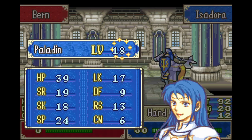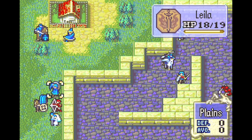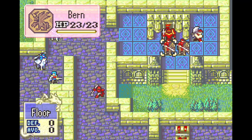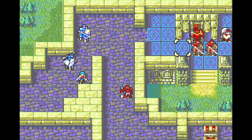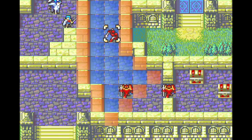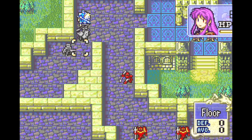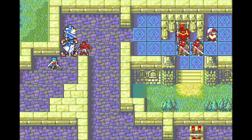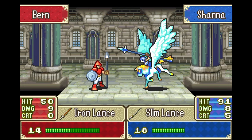Isadora is only going to get like two more of these enemy phase glitched level ups, even though she's almost at capped speed. And then we can send all of our friends back over. These guys can't actually get there, so I can go here. I'll just go with a slim lance for now and we'll leave Isadora there. We finally got one of the 50-50s in our favor.